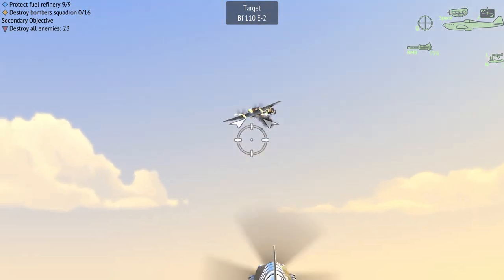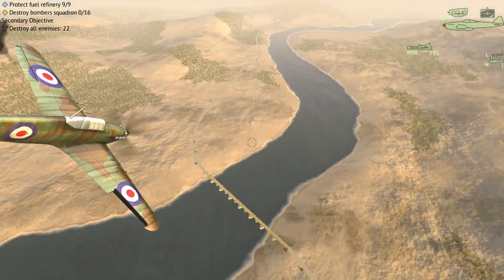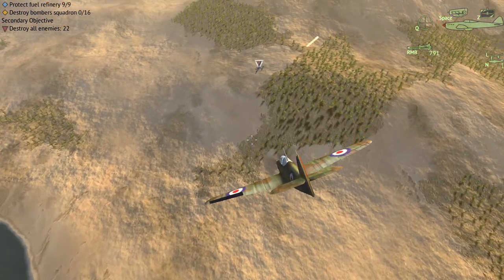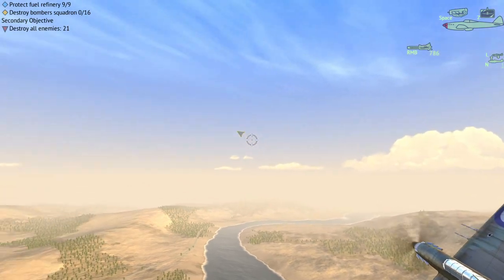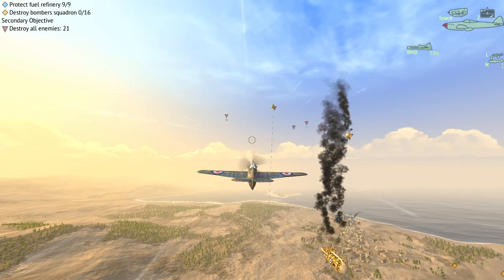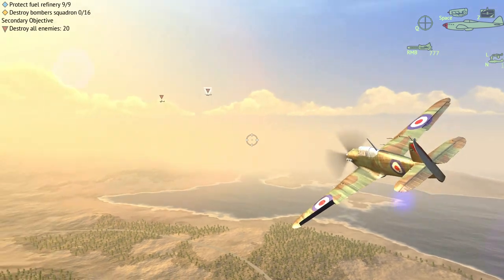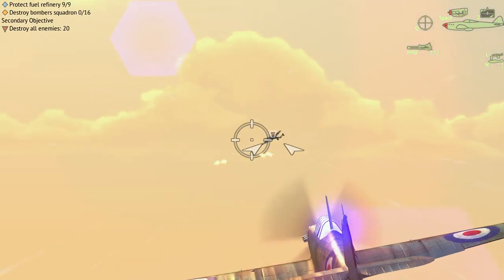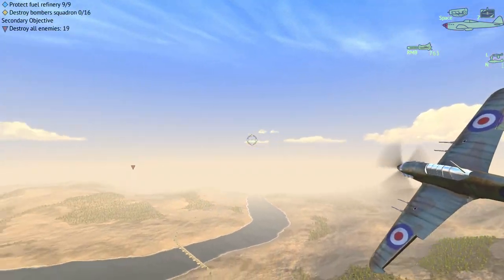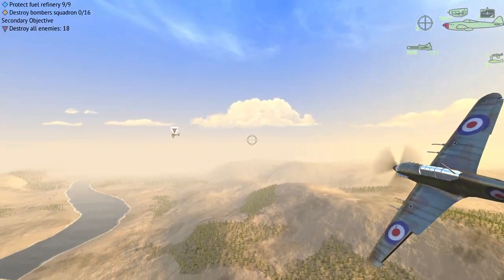That's a confirmed kill on enemy fighters — and these fighters are gnarly because they have tail guns. Luckily they're not 20mm cannons. They've already got two balloons? Really? Fighter down. These 20mm cannons do a lot of damage, but their range is very short. I think all of our balloons are gone now — so I should expect the bombers pretty quickly here.